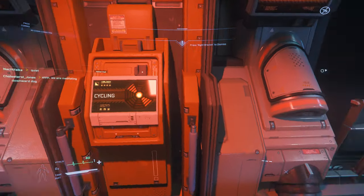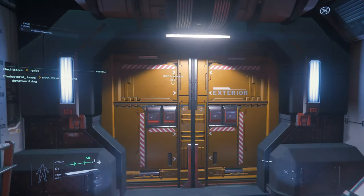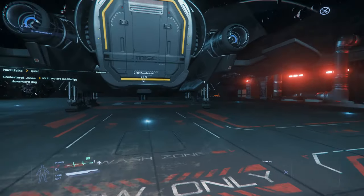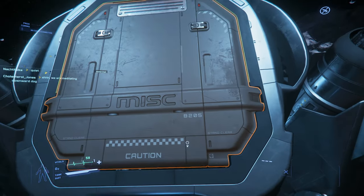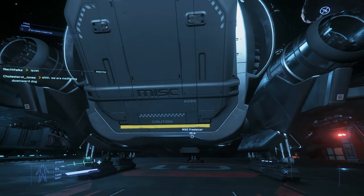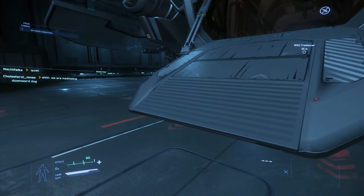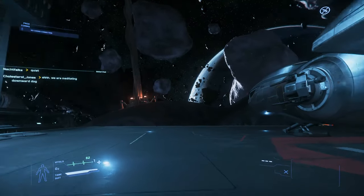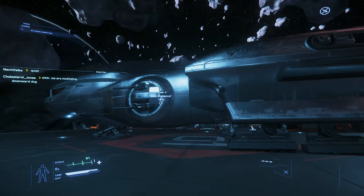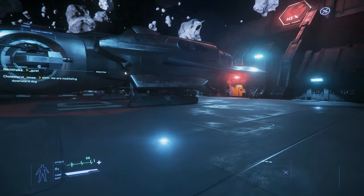Do I click this? Whoa! So this is my ship — is this the one I get for buying the starter pack? I'm gonna look at my ship. This is my ship. Pretty big for a first ship.